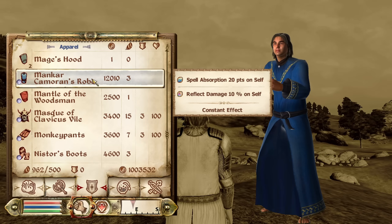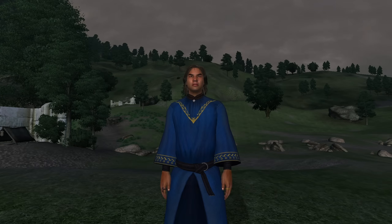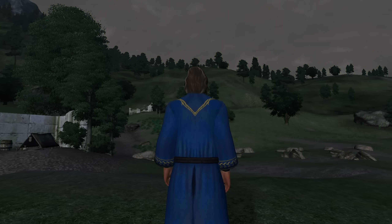Then we have Mankar Camoran's Robes. Mankar Camoran's Robes can be looted off of him after his defeat during the main quest of Paradise. It is classified as a robe and therefore has no armor rating or type. It has the enchantments of Reflect Damage for 10% and Spell Absorption for 20 points. It has a value of 12,010 gold.